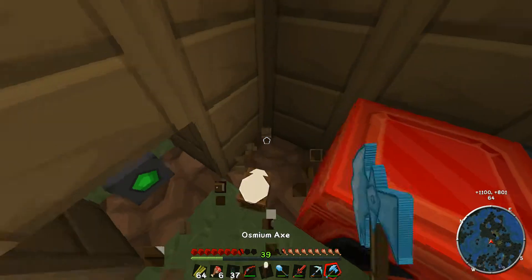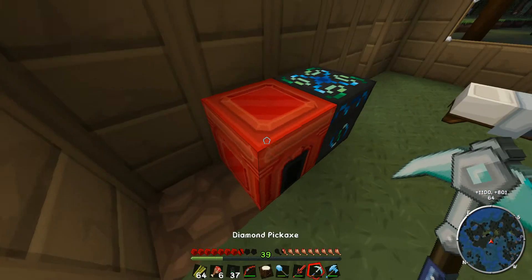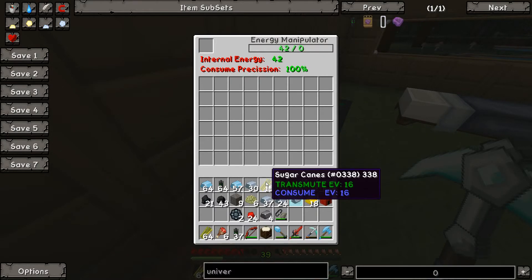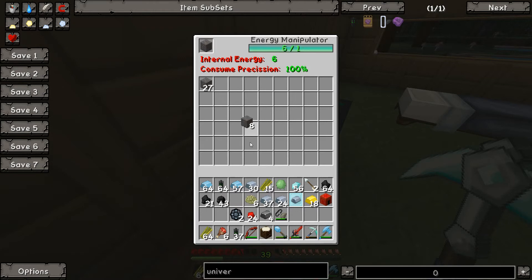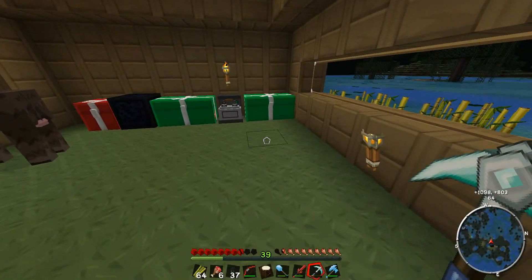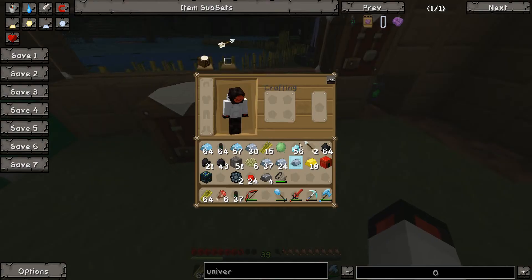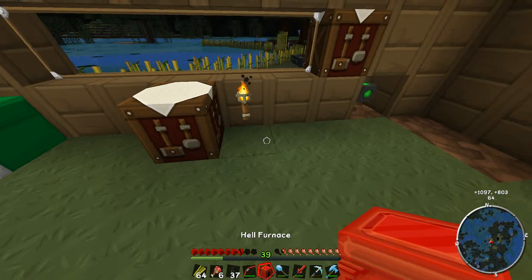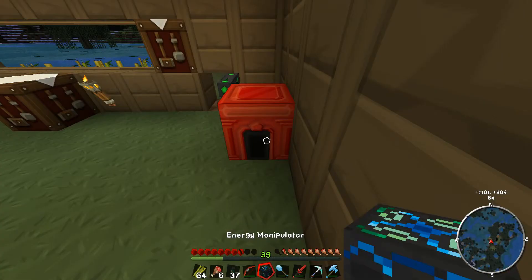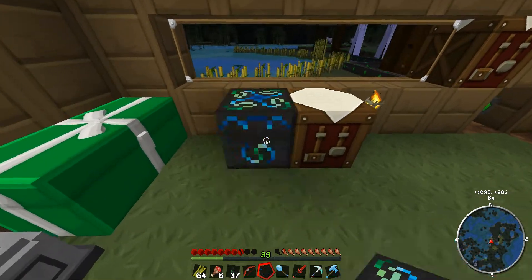I can move all this stuff out of the corner now. I think we've got 342 cobblestone. The only thing that can do with 342 cobblestone — why not? Crafting bench, furnace — all these things that stick out from the wall, because otherwise it won't work properly.